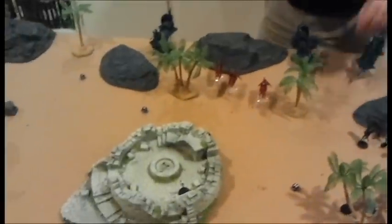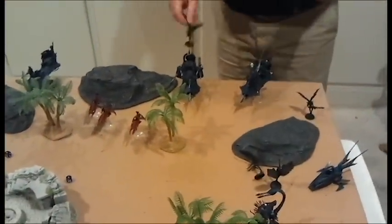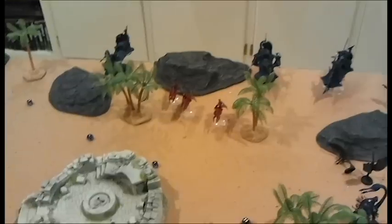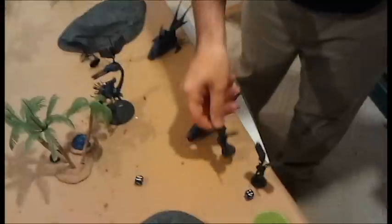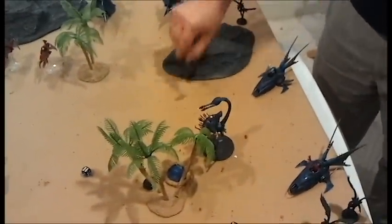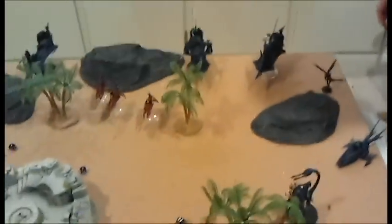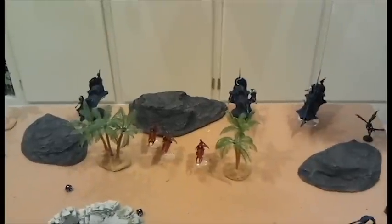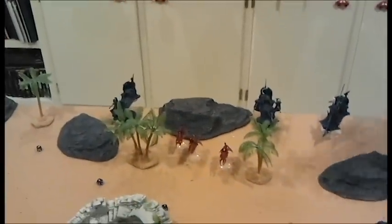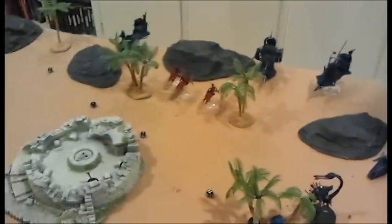He's doing his deployment for the Dark Eldar. Looks like he's got two Raiders and a Ravager, some Jet Bikes, some Trueborn riding in Venoms, a Talos Pain Engine, some Scourges, two squads of Witches with a Haemonculus riding in there. The Ravager doesn't transport — it's just a vehicle. That looks like just about it, so this should be interesting.